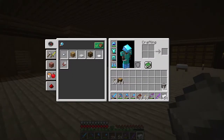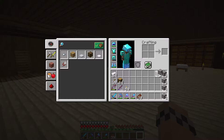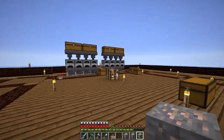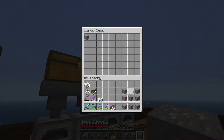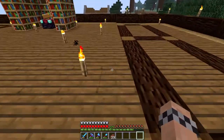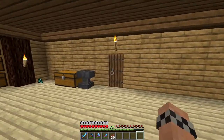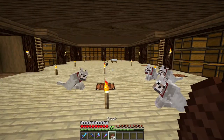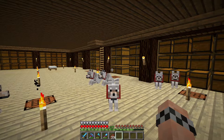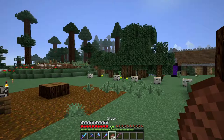Hello guys, Dennis here, and welcome back to Vanilla Survival. Today we are not — if you remember last episode, we kind of got to the Stronghold. And today we are not gonna do anything with it. I have enchanted my helmet and my boots; my chestplate and leggings are almost destroyed, I made some new pieces. But today we are going to prepare to get to the End. Because this is episode 5, and we can already get to the End — it's so crazy, in my opinion.